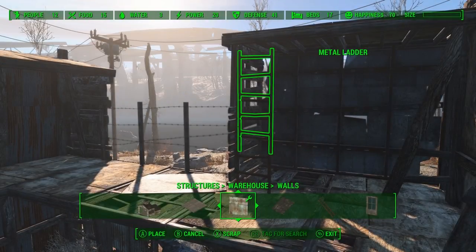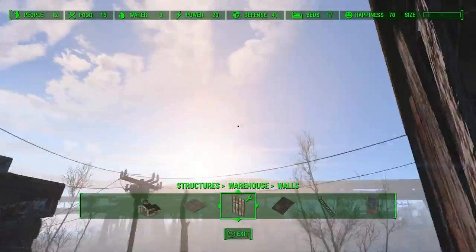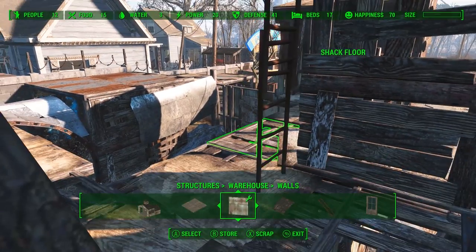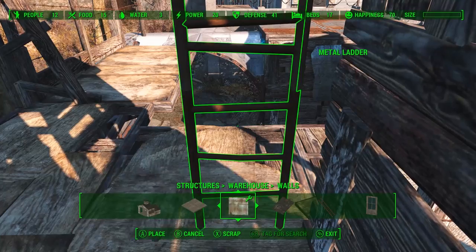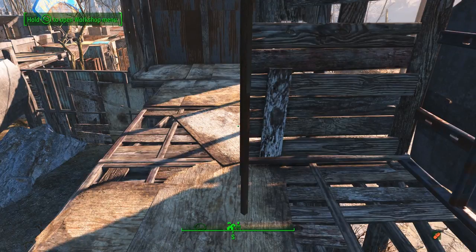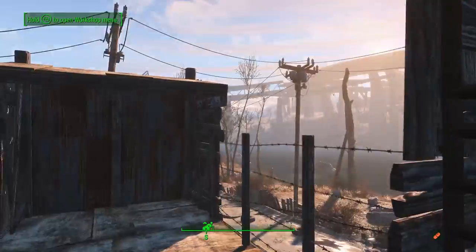Now we're going to need a way to access the guard tower above this dwelling, so we're just going to glitch two ladders together — it's the same technique I've used many times. You just want to make sure you get them lined up correctly, otherwise it just looks off. Get them pretty close, and then if you have to, use Place Everywhere to just inch it back.